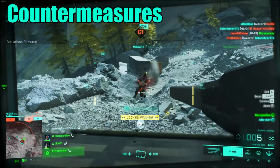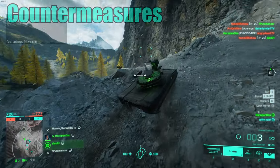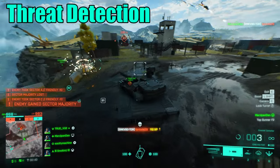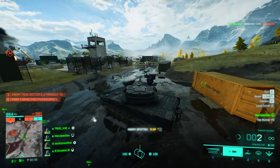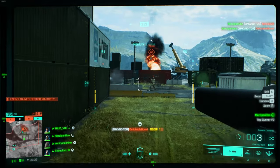For countermeasures, just like with the main battle tanks, you have to go for thermal smoke and APS. You also have the threat detection system, which essentially wallhacks anything that damages your tank for roughly 3.3 seconds. This is perfect for letting you know where that Boris is camping so you can nail him with your canister shot.